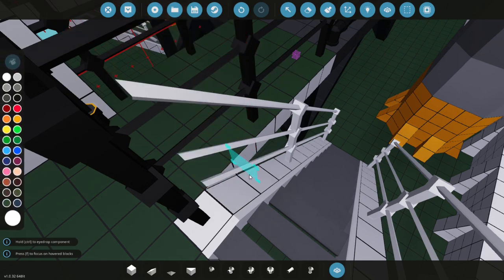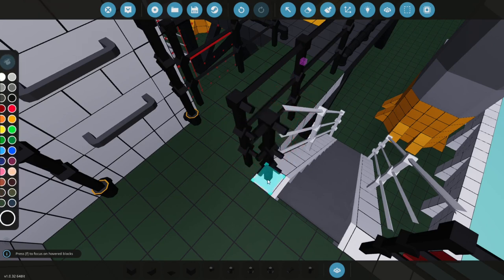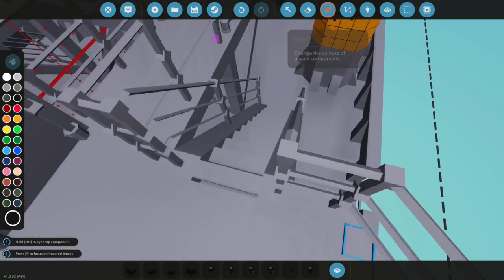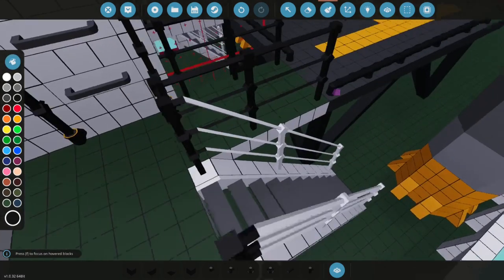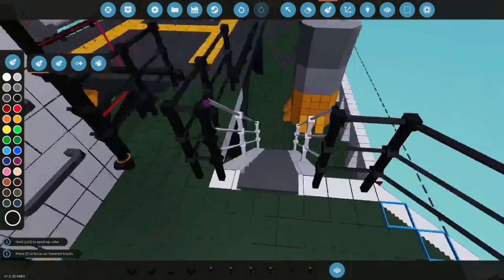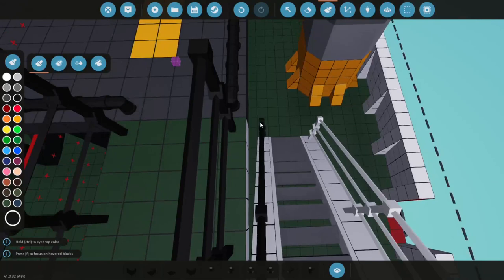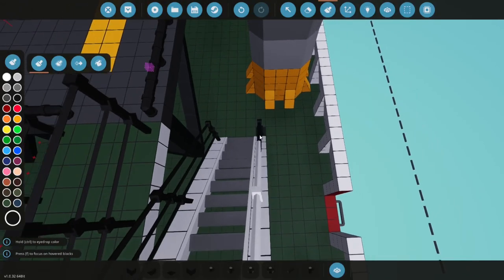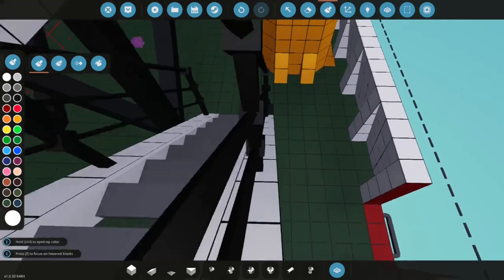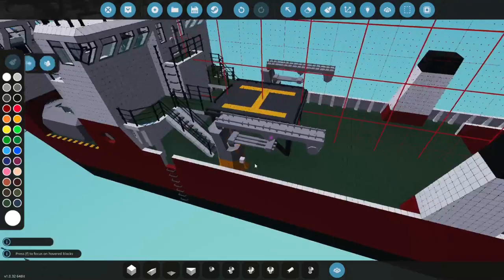Now let's grab corner rails — this one right here — and simply place it here and here, just like that. Now let's drag this down, grab the black paint color, and drag down like that. Same for the other side. Let's fix this and this. There we go.